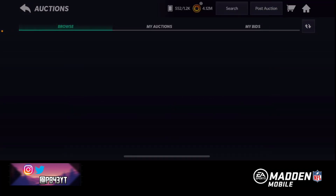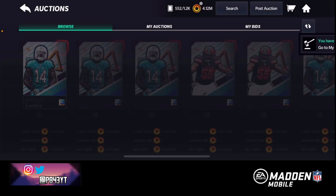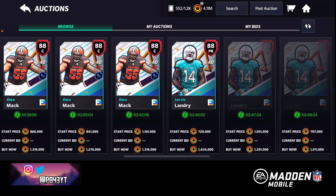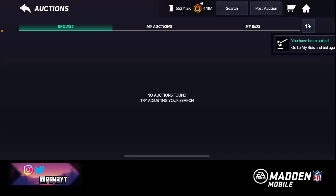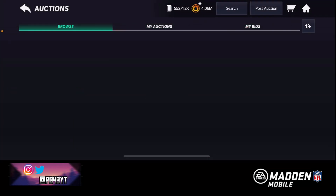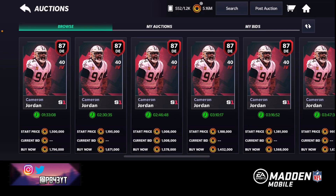Let's look at defensive tackle and defensive end. Nothing. Anything other than quarterback? Let's see - there's something. Punt returner and a center. I want this Cameron Jordan man, this would be a steal. We got a punt returner, we got a center - let's filter out those two players. Nothing. Let's just bid on this dude a lot. What about 87s though? Nothing either - oh, there's a Cameron Jordan. It's not worth a bidding war because he's only going for 1.4 mil. I'm just gonna get my coins back and we're gonna buy this card up right there.